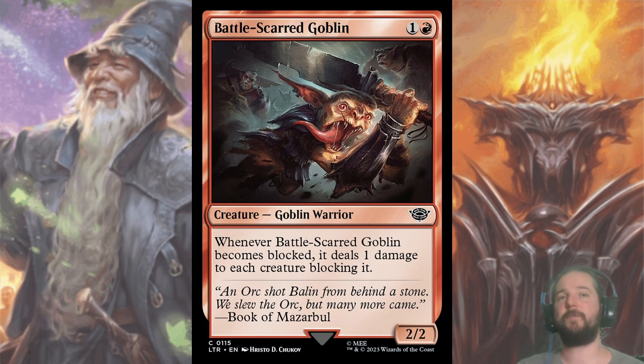Battlescarred Goblin is a nice grizzly bear at two. You are aggro — you want eight two drops — and the fact that this deals one damage to each creature blocking it also makes it difficult for your opponent to block it effectively. This one also goes above average for a common, around pick six.